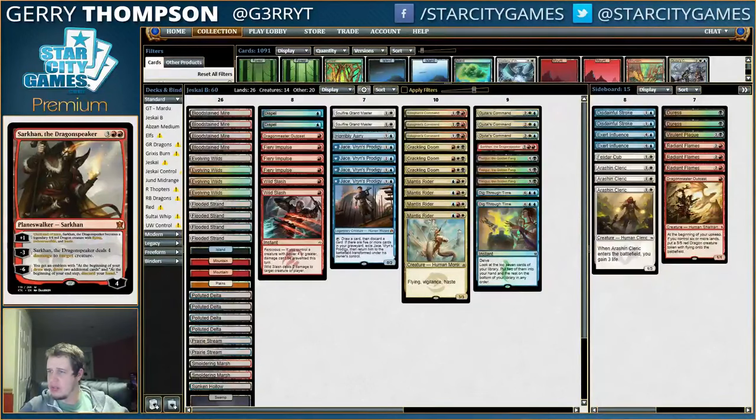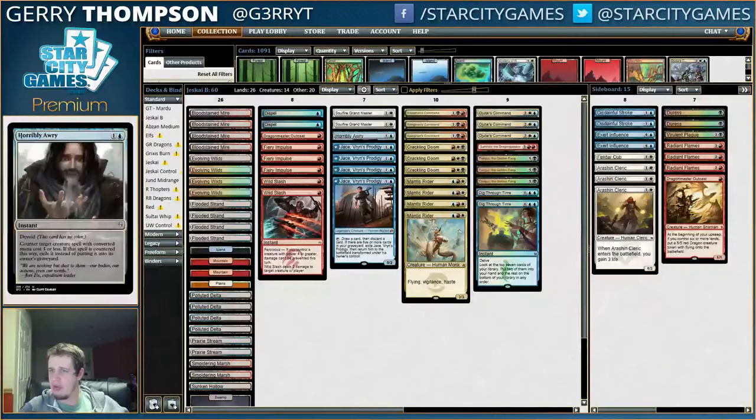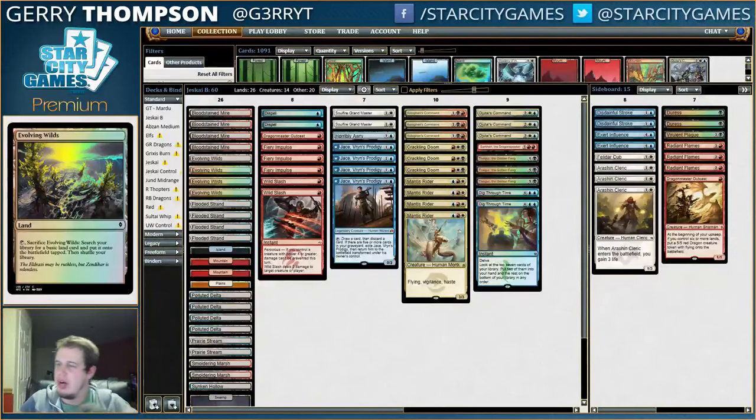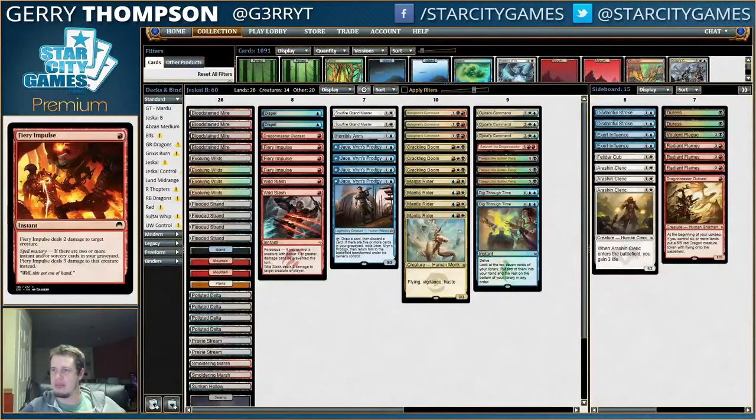The only thing really different about their list from mine is I have a Horribly Awry instead of an Utter End, and a Shock instead of a Crackling Doom. I like Fiery Impulse more than Wild Slash. But I do agree that Crackling Doom plus Jace with all the commands — just being able to doom away all their big things over and over again — is probably going to be very, very good. So maybe I am wrong for cutting the Crackling Doom, but we'll see.